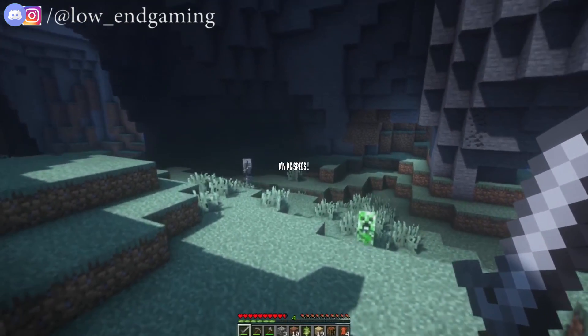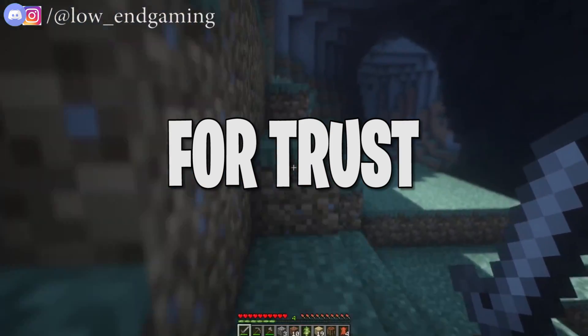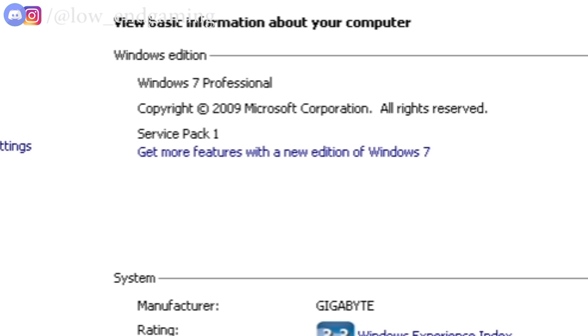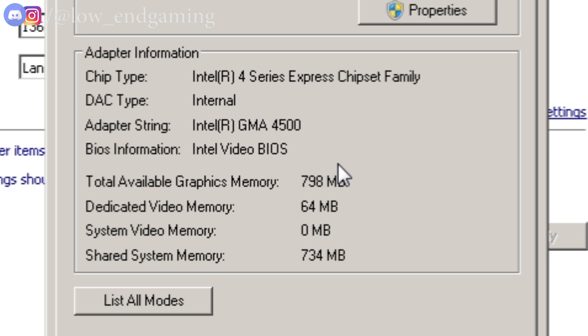First, I will show you my system specs so you can trust me and my methods. As you can see: 2GB RAM, Intel Core 2 Duo, Windows 7, and 64-bit system. This is my integrated graphics card of Intel G41 Express chipset, with a video RAM of 64 MB.